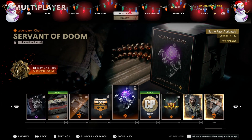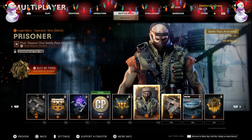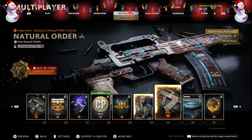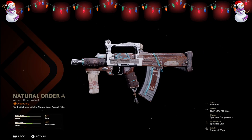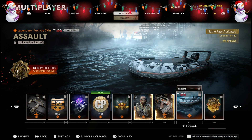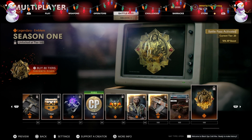At Tier 100 you get the Prisoner operator skin for Stitch, which looks absolutely amazing, plus the Natural Order blueprint for the Groza assault rifle with beautiful colors. At the second-to-last item, just like at Tier 8, you can unlock two vehicle skins — one for Black Ops Cold War and one for Warzone. Finally, you get the animated Season One emblem. Overall, this Battle Pass is absolutely worth buying — you buy it once, progress through all 100 tiers each season, and earn every subsequent season for free.